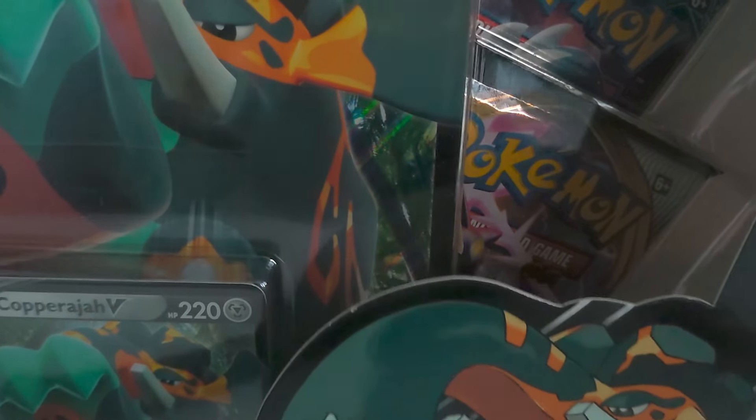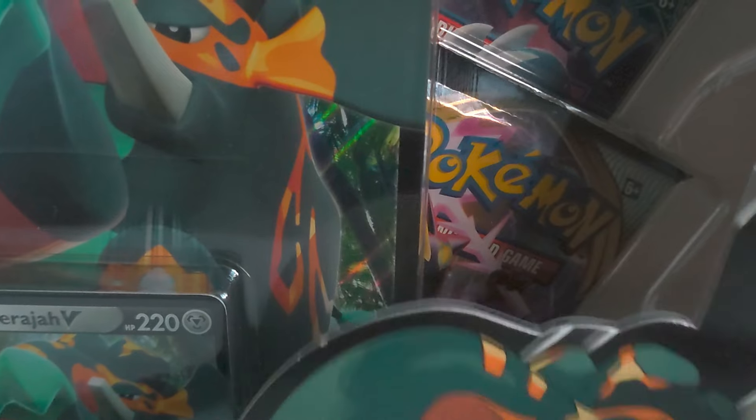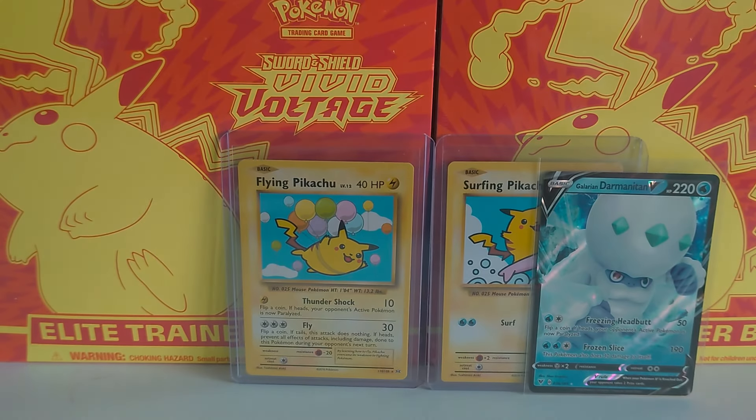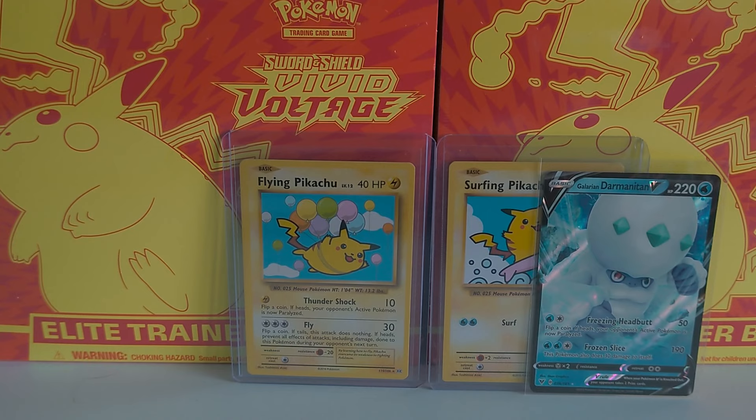Time to go on to the Copperajah V-Box and let's see what we've got in this one. There are different sets in this one — I've not actually opened any of these yet. From what I can see from the front, there is some Rebel Clash in there, so there is a chance of that Rainbow Rare Sonja. Potentially — who knows!